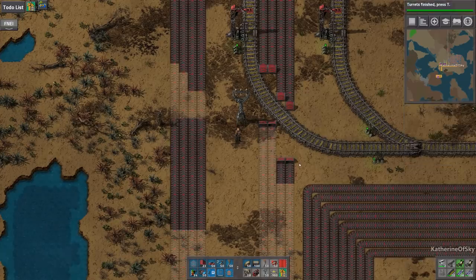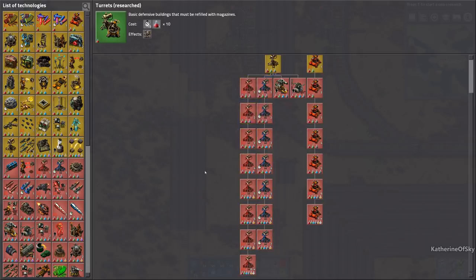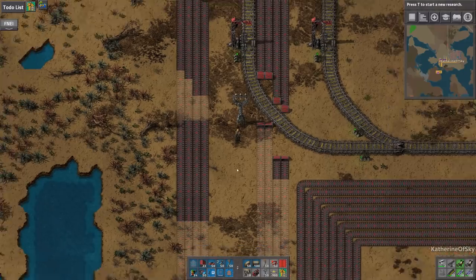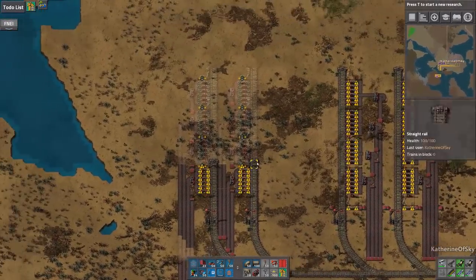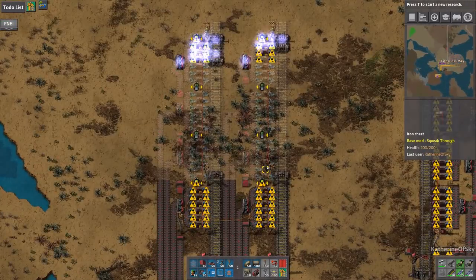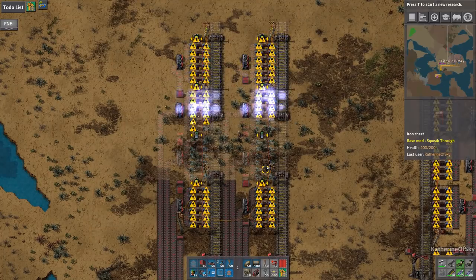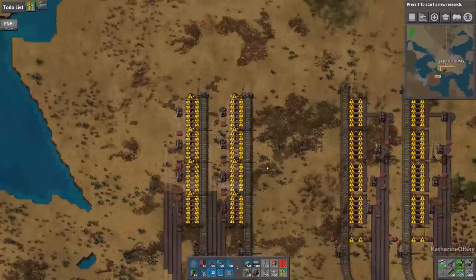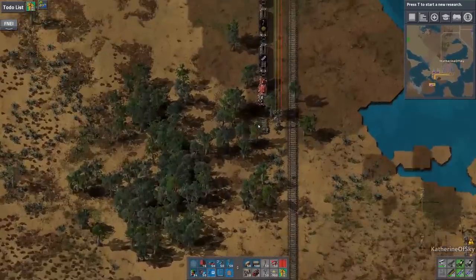Very nice. Now then, do we want to go along this endless chain of stuff? I don't think so — I think we're going to skip doing research for now. Oh, we have no belts. That's unusual being short on red belts. Let's see if we have any in the train — otherwise we'll have to go for some.